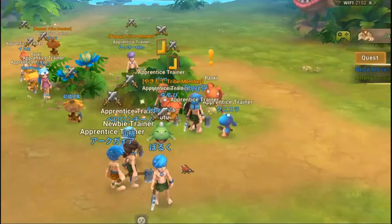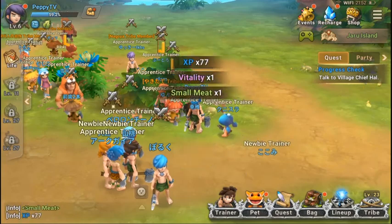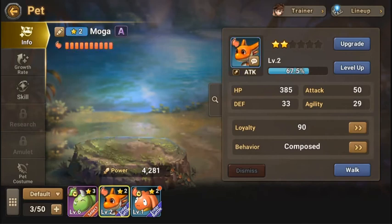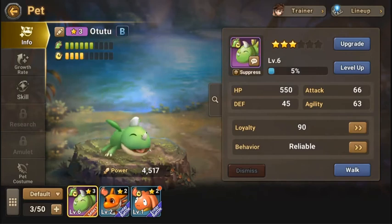Let's continue. We got the meat — let me just feed my pet. O2-2 is also three stars. I forgot how to feed the pet.